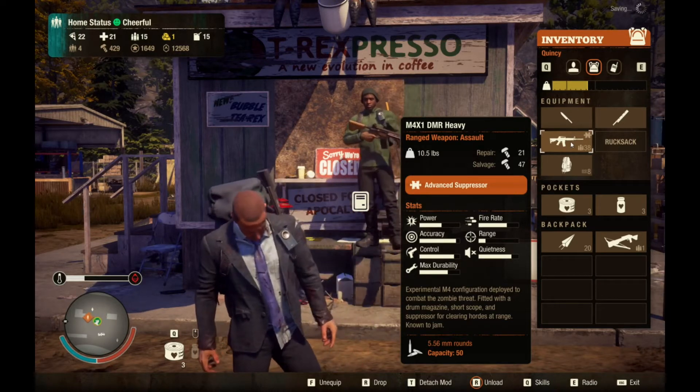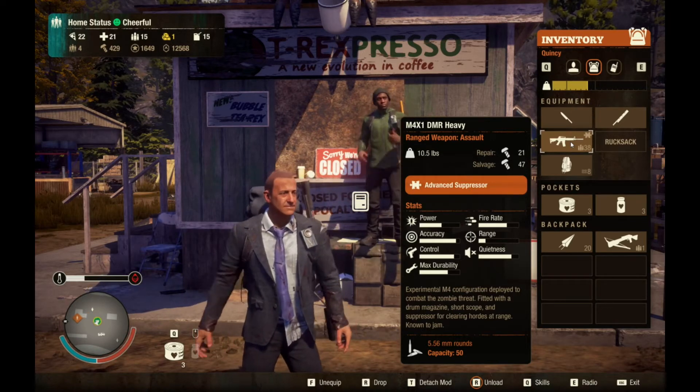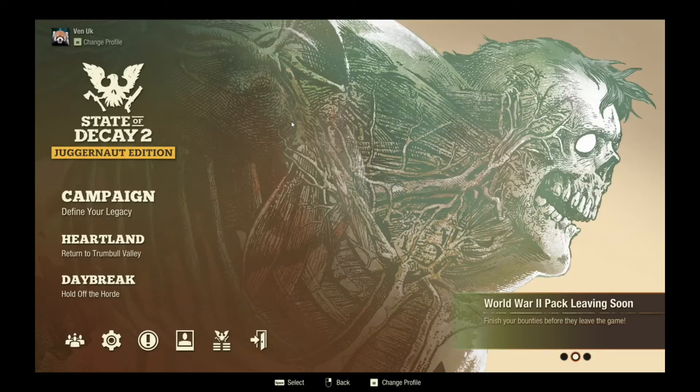Fantastic! So, no juggernaut, which was a surprise. But there you go. And there we have it — that is the completion of the Ray Santos missions. Ray's the guy that you're originally coming here to find, and you just end up doing a lot more, as you usually do.